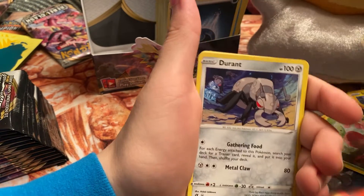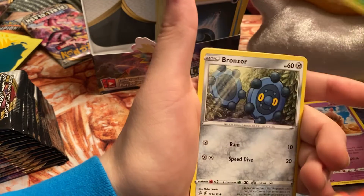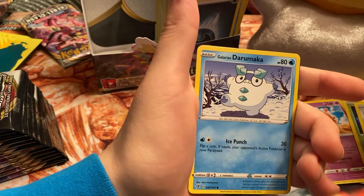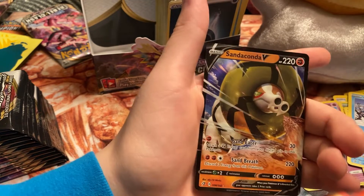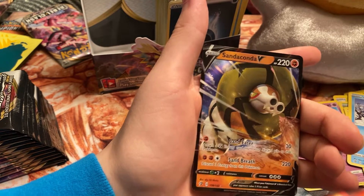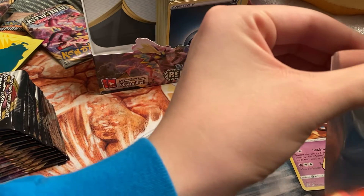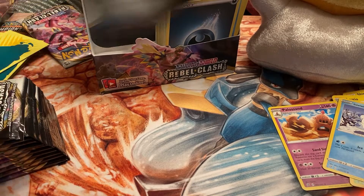We got Metal Energy, Luxio, Durant, Palossand, Bronzor, Toxel, Applin, Darumaka, Wingleull reverse — and a Sandaconda V! We already pulled that one but we'll take another. Very nice looking card — it has like a greenish background that really just looks nice with the brown popping out on it.